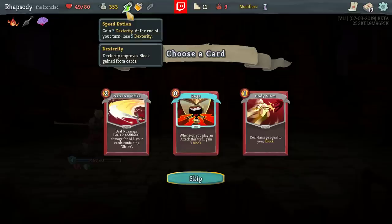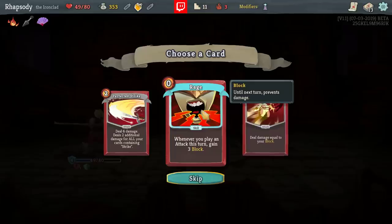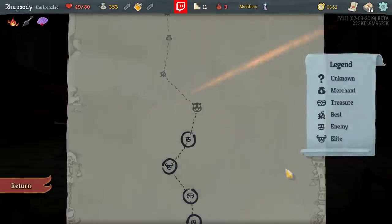Explosive can't be after Speed, so I would have dropped Speed. Perfected Strike. Rage is a problem because whenever you play an attack this turn you gain three block — I would want to play Rage before all of my attacks, but any attack prior to R in the alphabet isn't going to work with that. I'll take the Perfected Strike there.